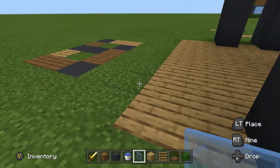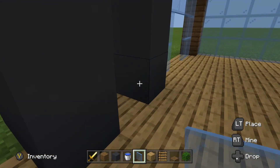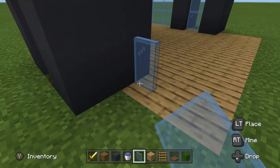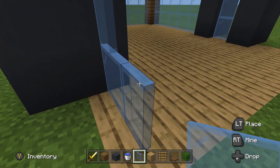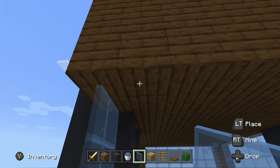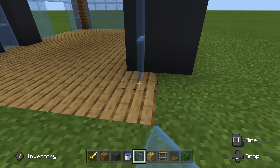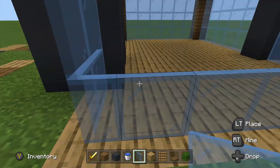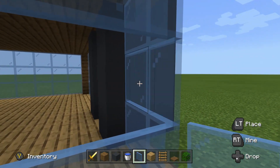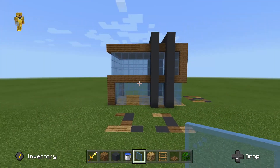Place your glass panes in between here, like we did on the top floor. Build this around these glass panes, around it, and to here. Almost done — and there we go.